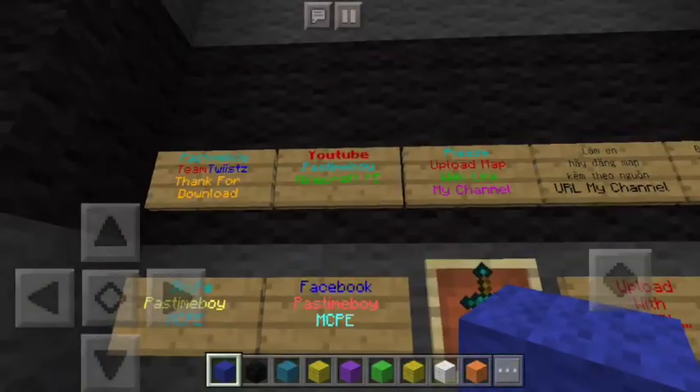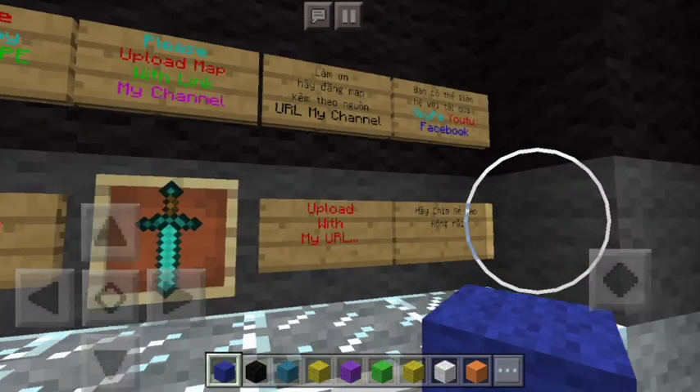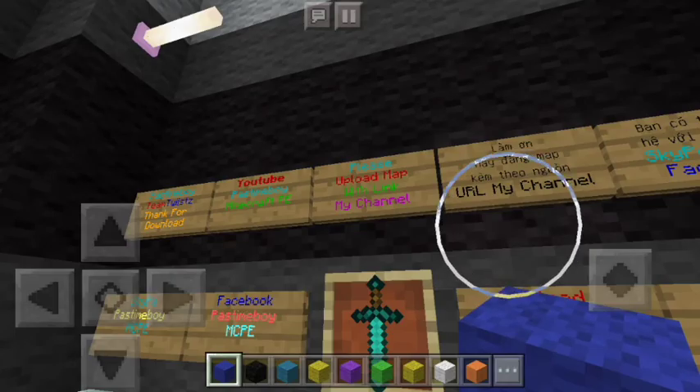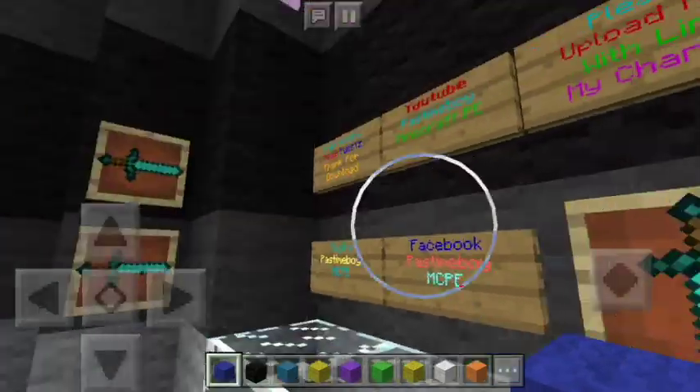So it says, thanks for downloading — his YouTube is 'Past Team Boy'. Please upload map with link to my channel. So I have to put a link to his channel in the description. There's going to be a link to his channel in the description below. His link is 'Past Team Boy' — please subscribe to him. I'll put it in the description below. His Facebook is Past Team Boy.